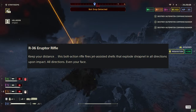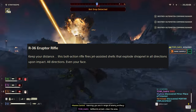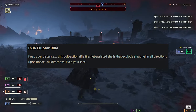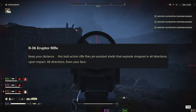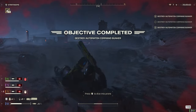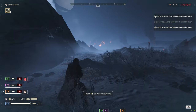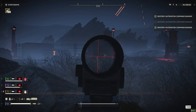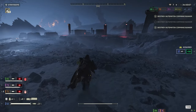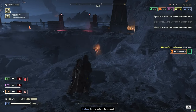The R-36 Eruptor Rifle — keep your distance. This bolt-action rifle fires jet-assisted shells that explode shrapnel in all directions upon impact — all directions, even your face. The Eruptor looked powerful in the footage we've seen. Firing it into small HP groups of little bugs and watching it explode and blow them away is going to be pretty ridiculous. But firing shrapnel over the battlefield is probably not a good idea in Helldivers, especially not for your allies. This seems like a cool weapon but a bit of a niche weapon, because I bet the BR will just be a straight-up better weapon.